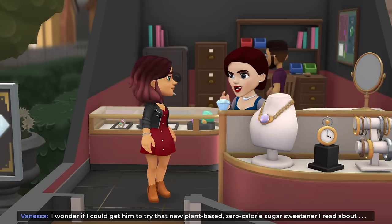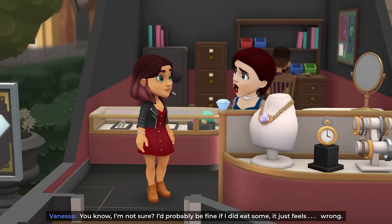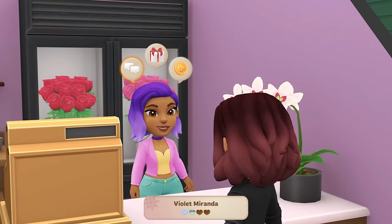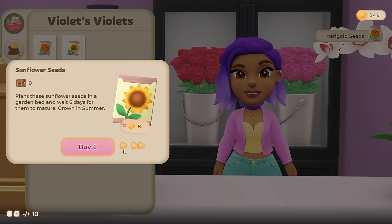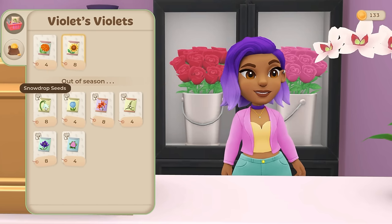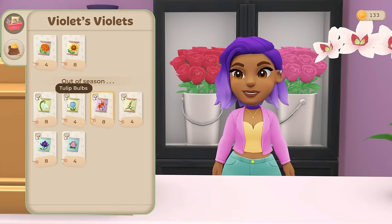Vanessa says when Angus starts making fruity summer tarts it's hard to resist buying them all. She wonders if she could get him to try that new plant-based zero calorie sugar sweetener - that's how you keep the weight off. I see - why don't you just eat sugar every now and then? You'd probably be fine. Weight management is a really difficult topic. Right then - I'd like to buy some flower seeds to get my honey production up and running. I'll take all of those and a couple of sunflower seeds. The tulip and snowdrops look like spring, and those two are winter and fall.